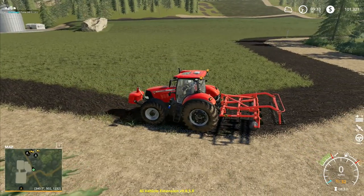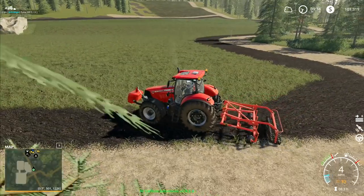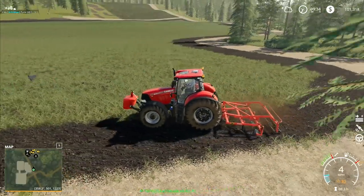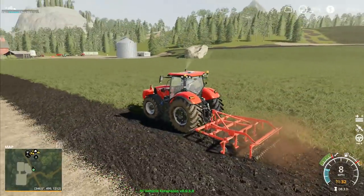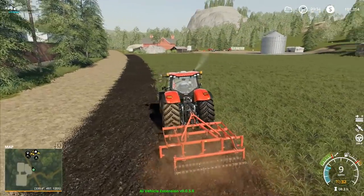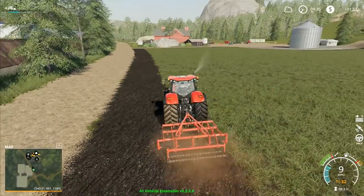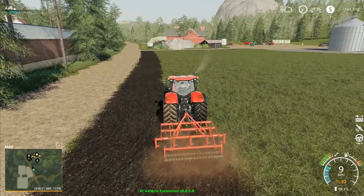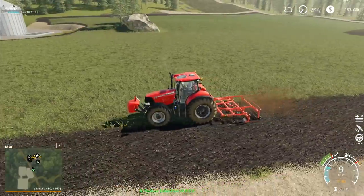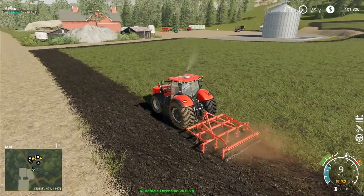Hey folks, it's Ritkar here, how you doing? Welcome back to Farming Simulator 19 here in Boulder Canyon. We are continuing on with our work in the field here today, going round and round the outside just to start with the AI vehicle extension, cultivating up this little bit of grass. Once he's done all of the cultivating of the grass, we will start planting and we're going to be planting some grain in here.